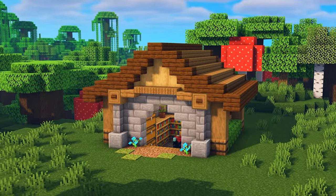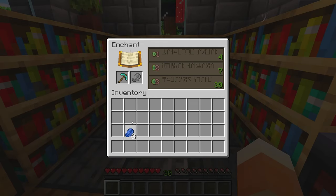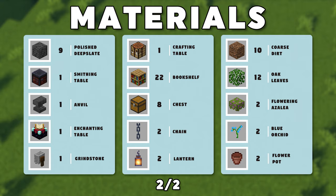Enchanting your tools and armor is one of the most essential things to do in survival Minecraft, so in this video I'll show you how to build a quick and easy enchanting house. These are all the materials that you'll need to build along with me today. While you're gathering them up, also be sure to subscribe so that you don't miss any future tutorials.